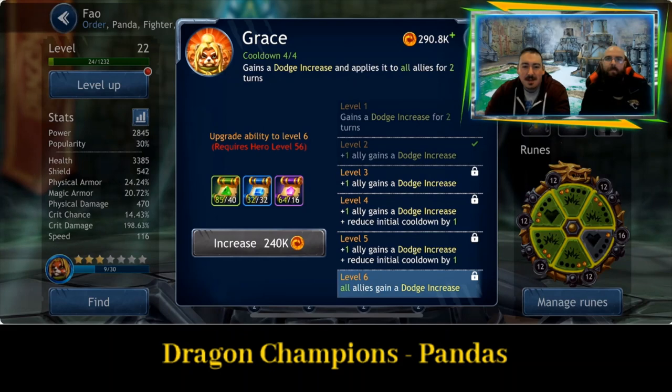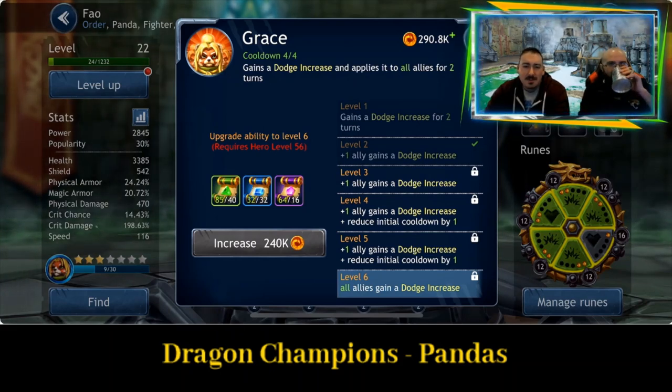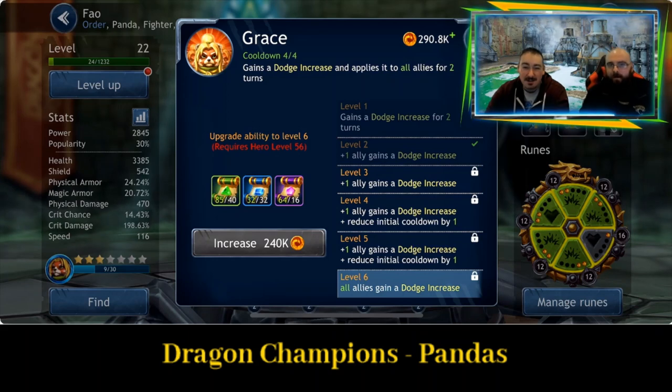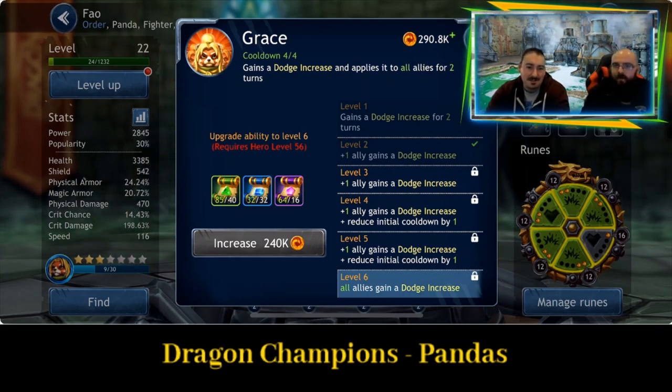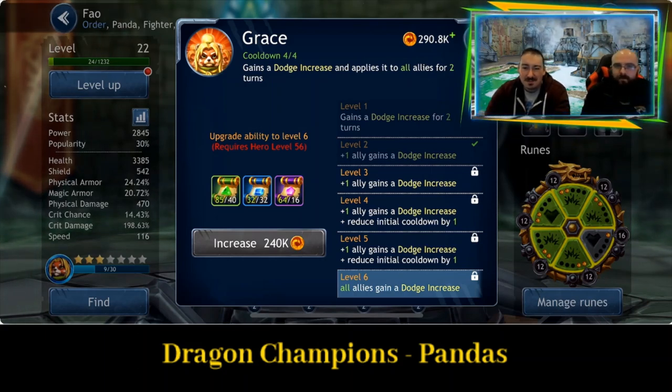Next is Grace — gains dodge increase and applies it to all allies for two turns. At the start of the game, I don't tend to use it too much. But for all allies it's useful. Though if the other team targets someone else, you've wasted the damage this person could be kicking out. So later on it's good, but early on it's not so good.